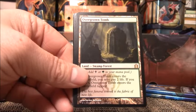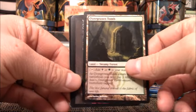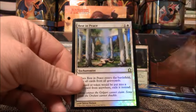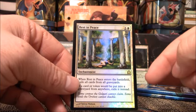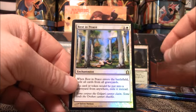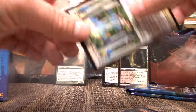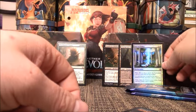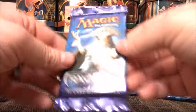Our rare is Overgrown Tomb. I'd say $7.50 to $8.00 right there. Put that right in the back. And Rest in Peace — a foil Rest in Peace is going to be about $12. The non-foil version is $5 all day on TCG Player and I just pulled a foil. A couple great packs right in a row there. This box is already starting to look like a great booster box.